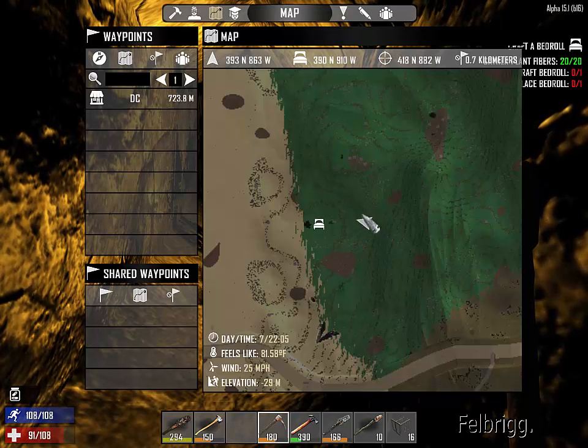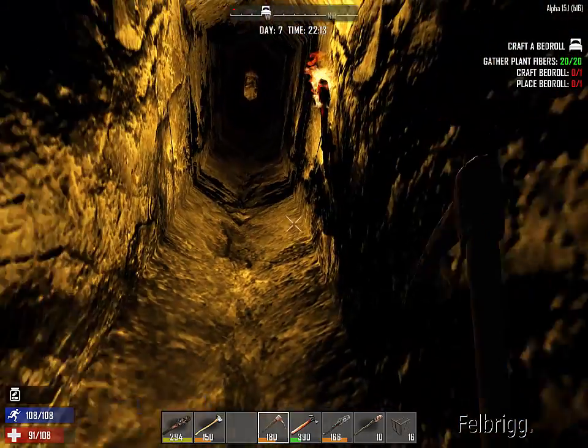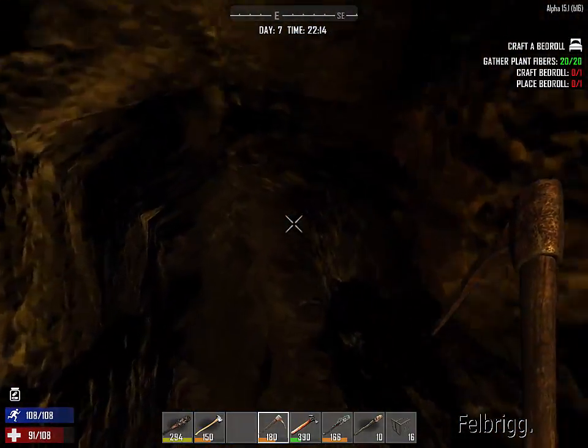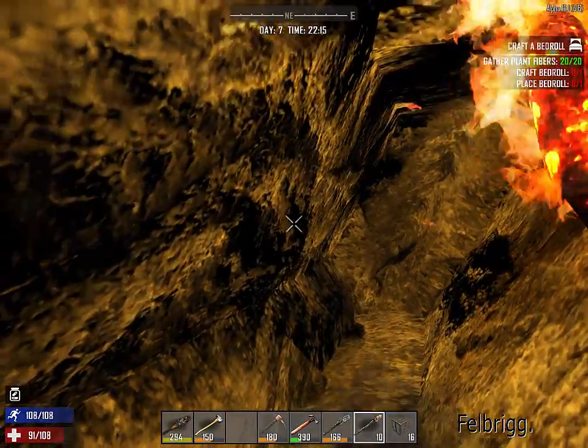I'm quite a distance from my base, so they should all come and just cluster on that hill — that's my theory. I don't really want to head back that way because then they might discover the entrance and start hitting it. I can hear them but I can't hear them smashing anything as yet. Which way's up? That way's up, so that way's down — let's get another torch down.